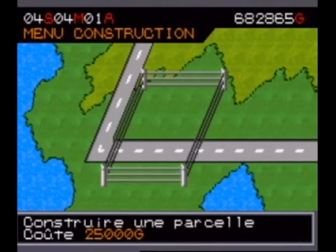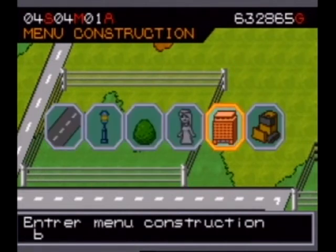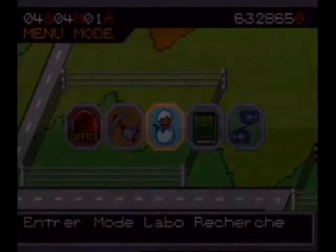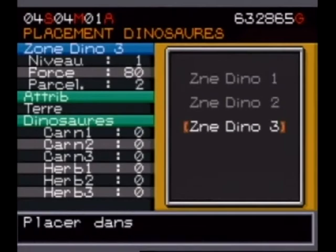Visitors can only see dinosaurs from the buses, so enclosures must be placed along the roads. If you put them next to pedestrian paths, it normally doesn't work. So that's my park. For herbivores, I generally put all of them in the same enclosure since they're quite peaceful — they don't eat each other.